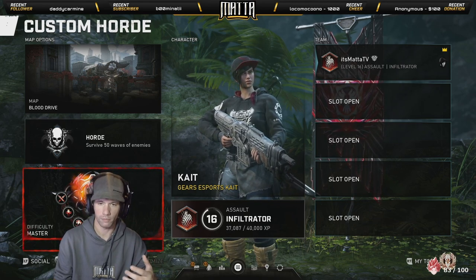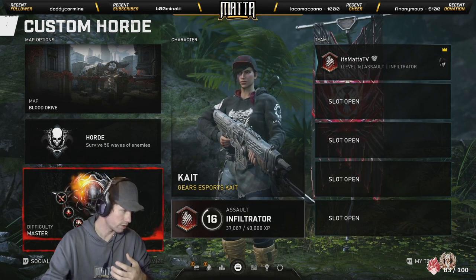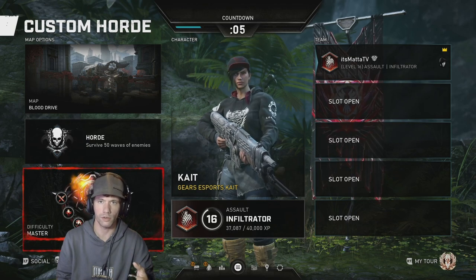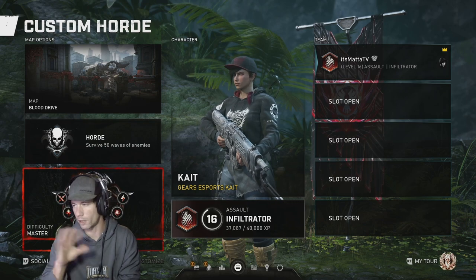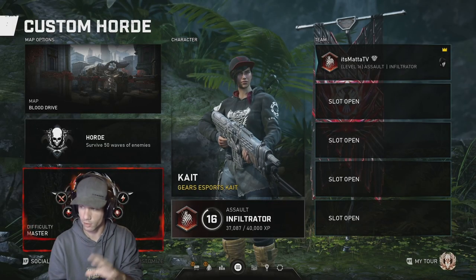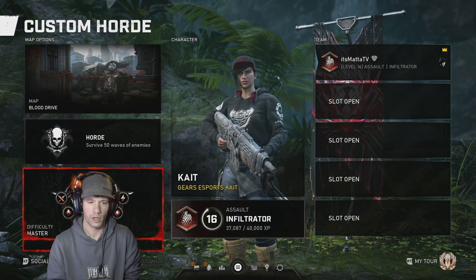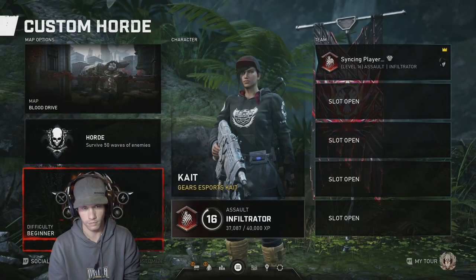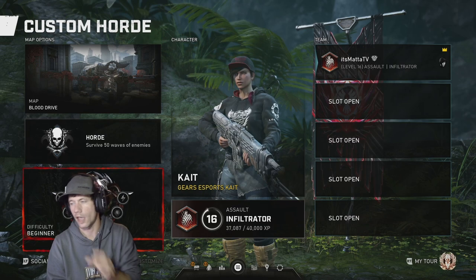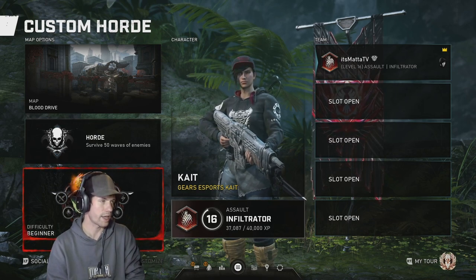When player two is ready, you're going to start your countdown. Once it gets to five seconds, player two should already be down at the invite window ready to accept the host's invite. Once you do that, let the host know the invite is accepted. The host is originally starting on Beginner, while player two pushes it to Master — we don't fully know exactly how that all works, but we've done a lot of testing.